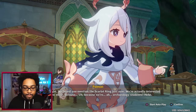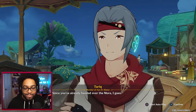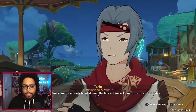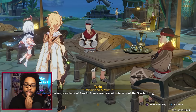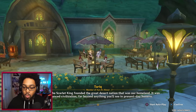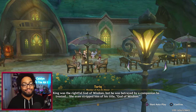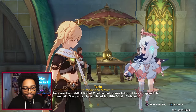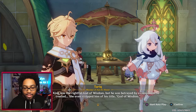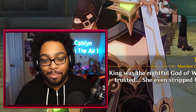'We heard you mentioned the Scarlet King — we're actually interested to know more, because we're archaeology students.' 'Since you've already handed over the Mora, I can throw in a little extra info. Members of Ayn al-Ahmar are devout believers of the Scarlet King. Years ago the Scarlet King founded the great desert nation that was our homeland — an advanced civilization far beyond anything in present-day Sumeru.' Celestia was like: 'Not today, sir.' 'The Scarlet King was the rightful god of wisdom but was betrayed by a companion he trusted — she even stripped him of his title.' This reminds me of Havria — like how some people believed she was slaughtered by Morax.